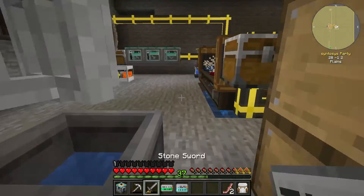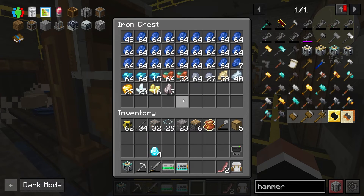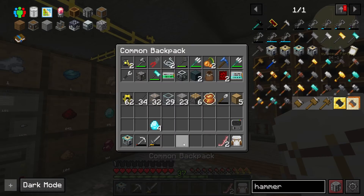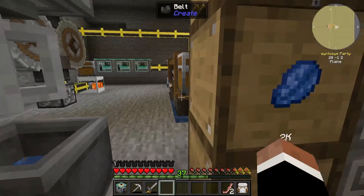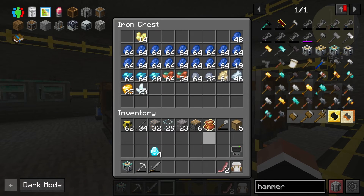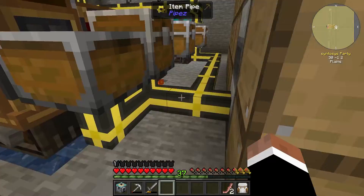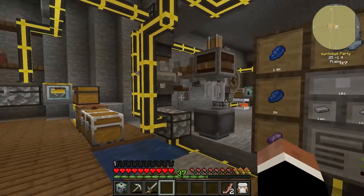There we go — that should now be pumping stuff. Perfect, that would be what we wanted. We'll have to keep an eye on that because there's way too many things coming out of that. But it is what it is. So the lapis is doing okay at the moment. I'll put that — that should come out first and updated. Go ahead and have a look at those — yep, there we go, they're all updated. Perfect. All right, cool — that works.